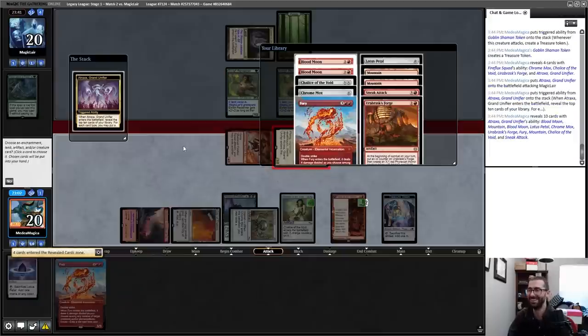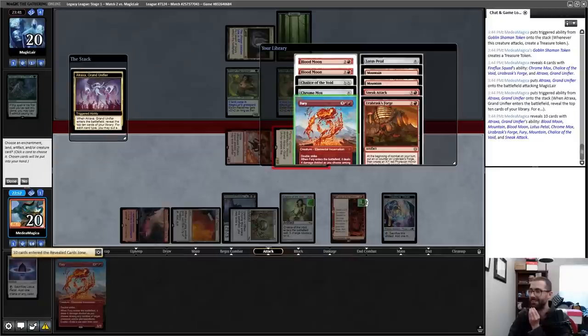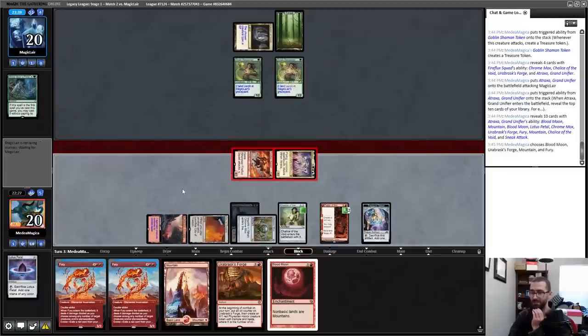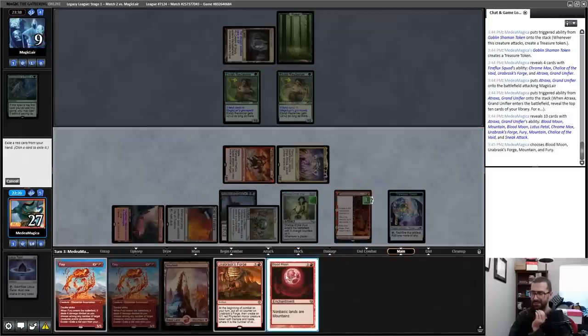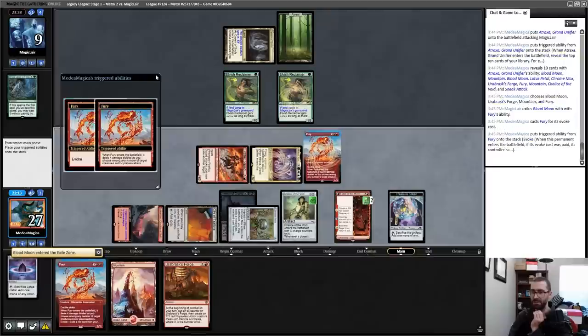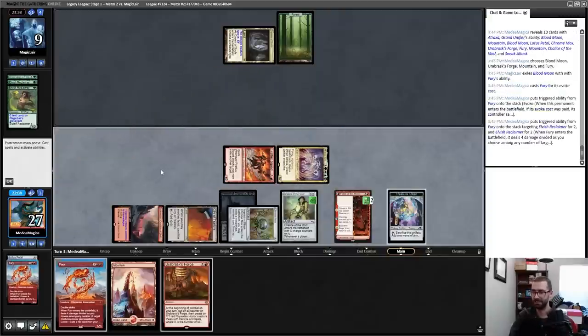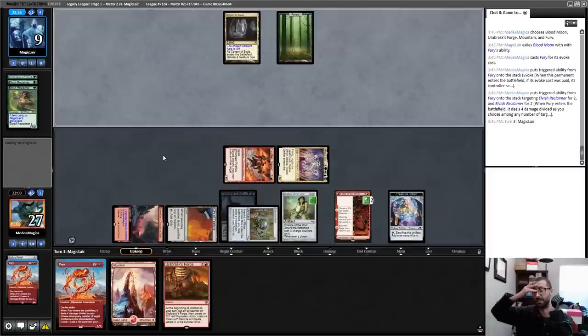Oh! I want Urabrask's Forge instead of Lotus Petal — actually that's Mountain. One, two, three, four — yes! Eleven incoming damage and I still get to Fury again next turn, and it's lifelinky. Exile Blood Moon — exile Urabrask's Forge — actually exile Blood Moon. I think we're in garbage time. Two damage to both of those — absolutely disgusting. The gamble paid off. I just can't imagine any world where I don't win this game. It's lethal on board already.